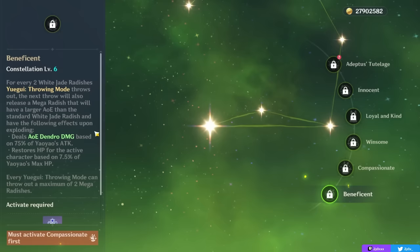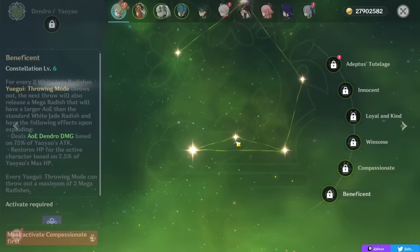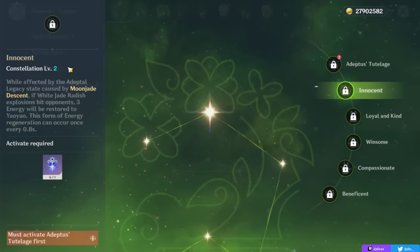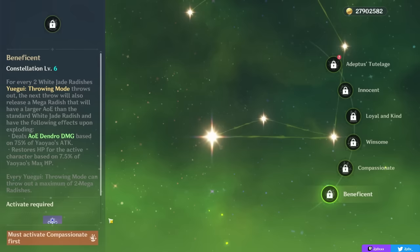Yaoyao's C6 is a nice constellation if you have it — definitely not needed, but honestly all of her constellations are nice. While she's good at C0, she can get even better in terms of quality of life and usefulness with constellations. My personal favorites are C2 if you plan on using your burst, C1 with a character like Alhaitham, and C6 overall — although it can be hard to get this many copies.